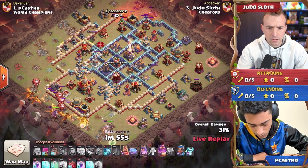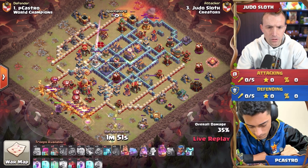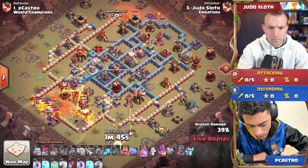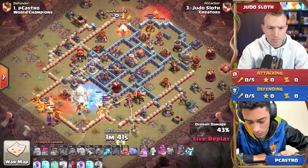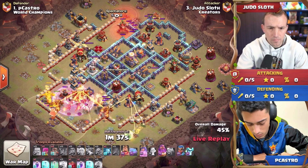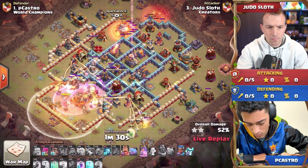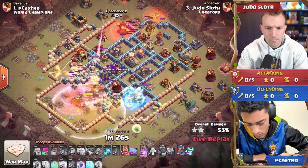The warden is moving his way towards the town hall. Those super dragons are entering that town hall compartment. A few loons are pulling some traps en route, and the poison spell tower did go off so those dragons will be taking a bit of damage as they approach. He froze it as well for those solar beams, and he will have to warden through the giga poison to try and keep these super dragons alive to push through the heart of P Castro's base.